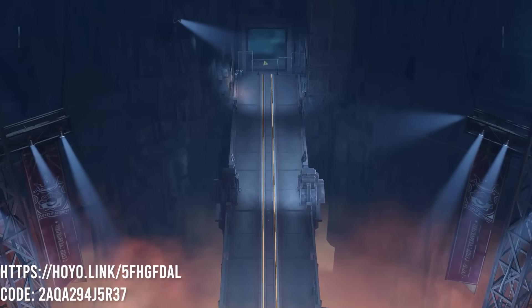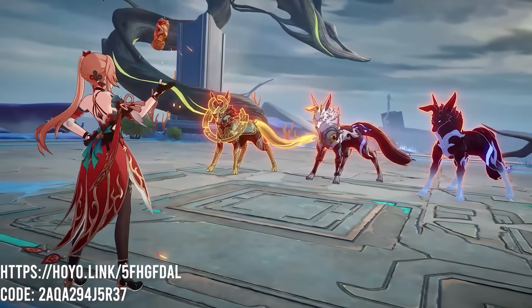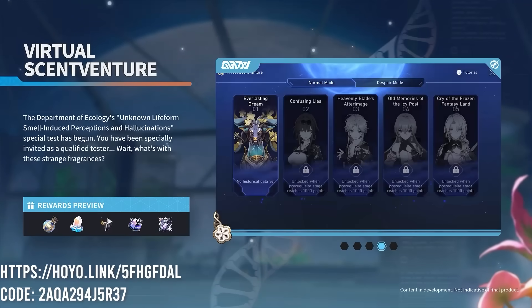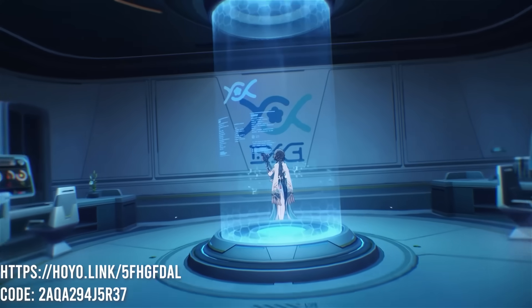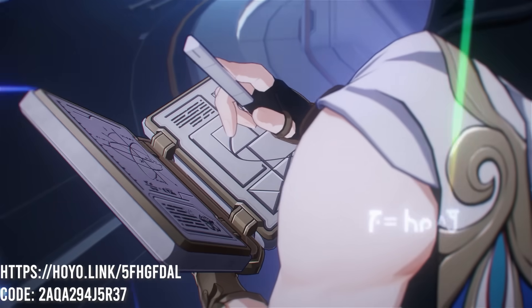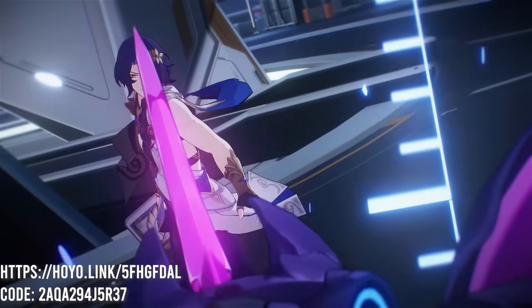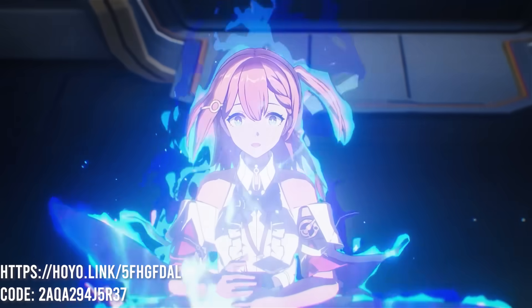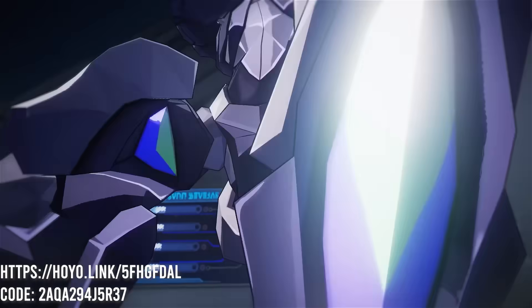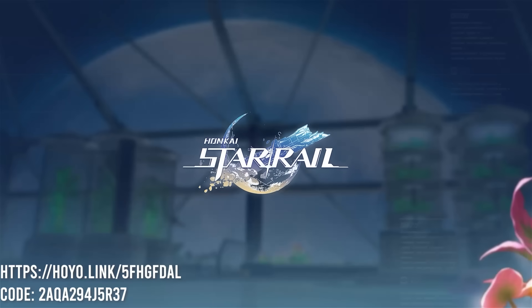I'd like to take a moment to thank Honkai: Star Rail for sponsoring this video. Honkai is a free-to-play cross-platform RPG available on PC, mobile, and PS5, with more than 30 charming characters and an intuitive combat system. The 1.6 update introduces Ruan Mei, an Ice-type support character, and Dr. Ratio, who excels at buffing himself while weakening opponents. If you log on on or after January 17th, you can receive one copy of Dr. Ratio — the only time Honkai has given out a limited 5-star character. You can also claim 10 free Star Rail special passes by logging on for 7 days. Use the link and redemption code to download the game and redeem 50 free Stellar Jade.